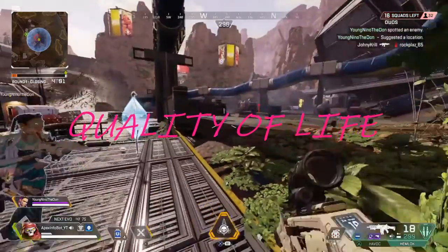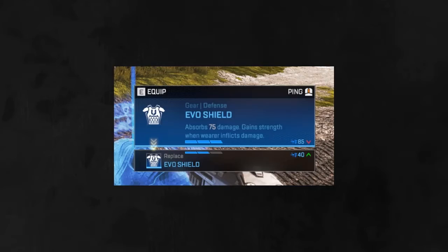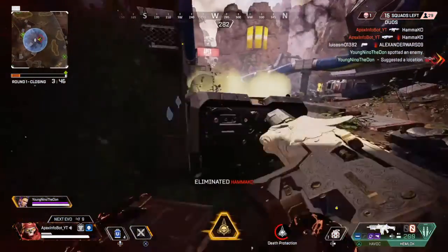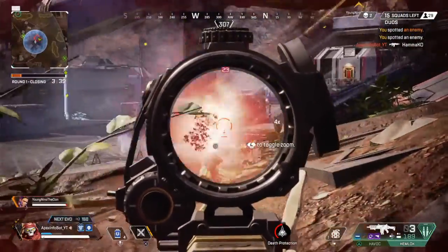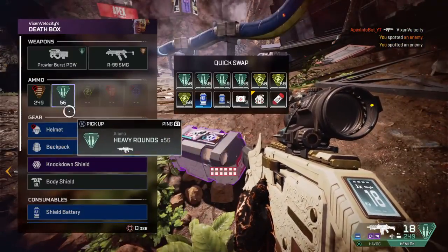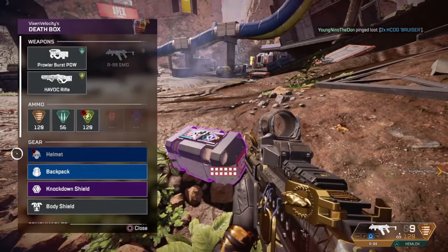There are a few quality of life changes. There's now a loot prompt which shows how much damage an evo shield has accumulated, so you can make a better decision when replacing it. I always check my damage and replace it if it's worth it or use shield cells if not. This lets you do it a little quicker — you can see immediately which is useful. Hopefully in the death box it still has that same little indicator.